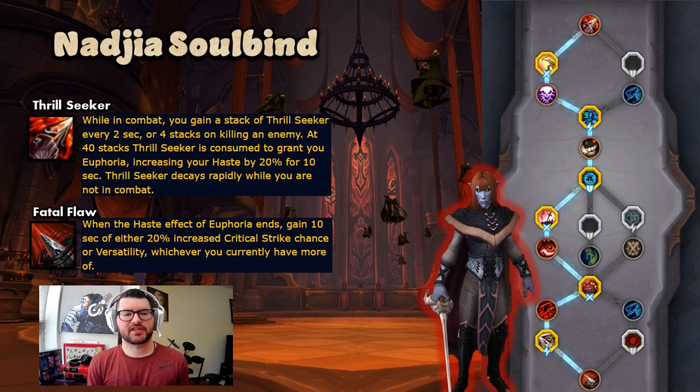For Soulbinds, we'll be playing Nadia, primarily for Thrillseeker and Fatal Flaw. While in combat, you gain a stack of Thrillseeker every two seconds, or four stacks when you kill an enemy. At 40 stacks, Thrillseeker is consumed to grant Euphoria, increasing your haste by 20% for 10 seconds. After that, you get Fatal Flaw, which gives you either 20% increased crit or Versatility — whichever you currently have more of. Essentially, it becomes a 20-second buff period followed by a 10-second downtime, cycling continuously. It's a great amount of stats for this covenant.